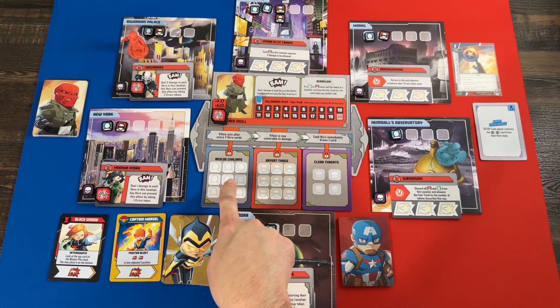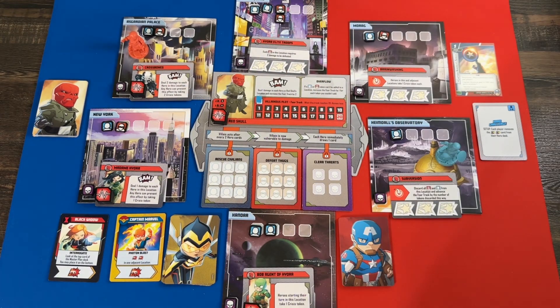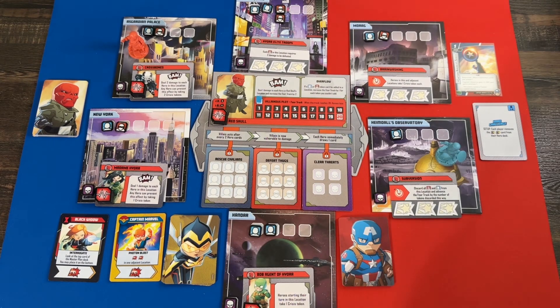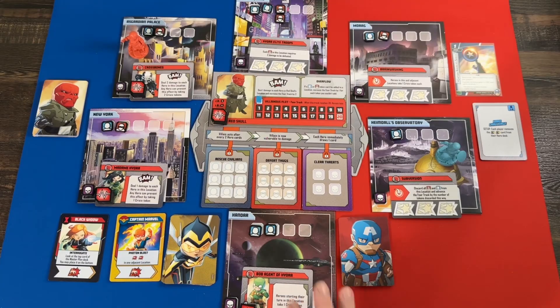You're trying to complete three missions: rescuing nine civilians, defeating nine thugs, and clearing four threats. Every villain has a different set of threat cards that go on locations, and you have to complete two missions before you can attack the villain. Once you complete one mission the villain starts acting more frequently, making it harder. Clearing threats also reveals useful location abilities — if I don't forget, I often forget the end-of-turn actions. That's pretty much everything; I'll explain the rest as we go.